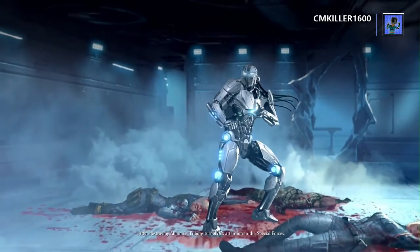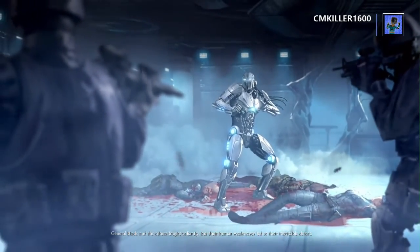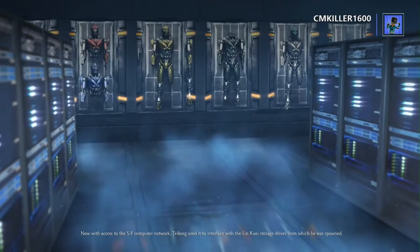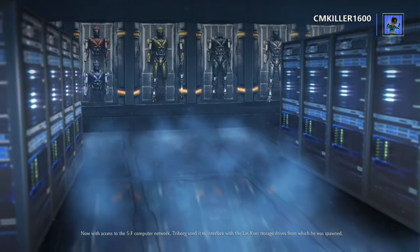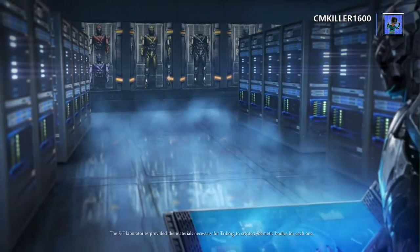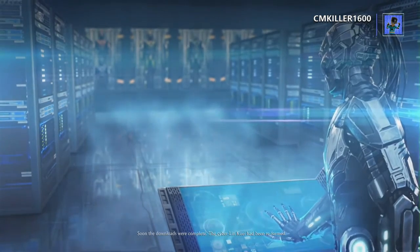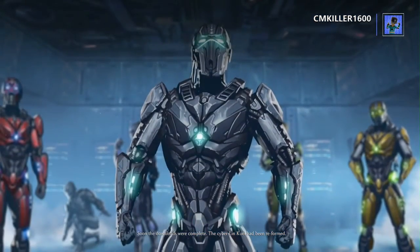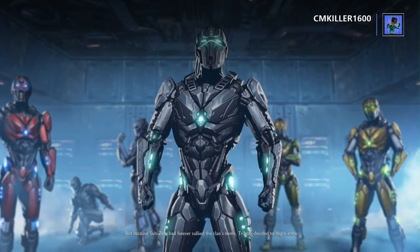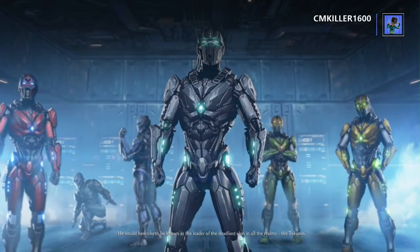After destroying Shinnok, Triborg turned his attention to the Special Forces. General Blade and the others fought valiantly, but their human weaknesses led to their inevitable defeat. Now with access to the SF computer network, Triborg used it to interface with the Lin Kuei storage drives from which he was spawned. He saved the brainwave data of dozens of his Lin Kuei brothers and sisters to the SF servers. The SF laboratories provided the materials necessary for Triborg to create cybernetic bodies for each one. Soon the downloads were complete — the Cyber Lin Kuei had been reformed. But because Sub-Zero had forever sullied the clan's name, Triborg decided to begin anew. He would henceforth be known as the leader of the deadliest clan in all the realms: the Tycoonon.